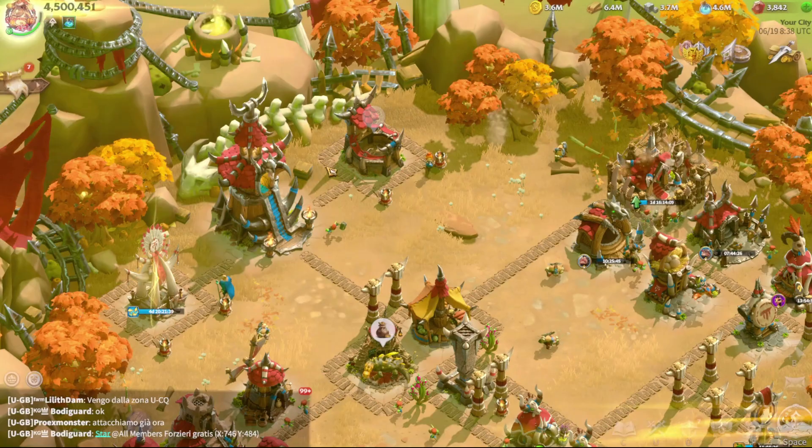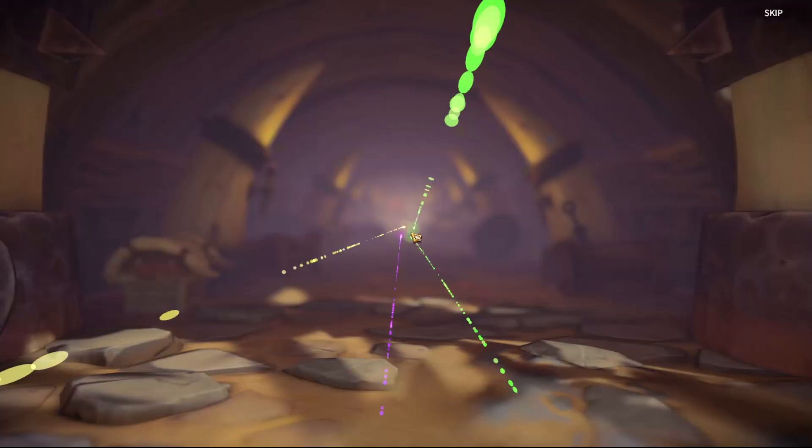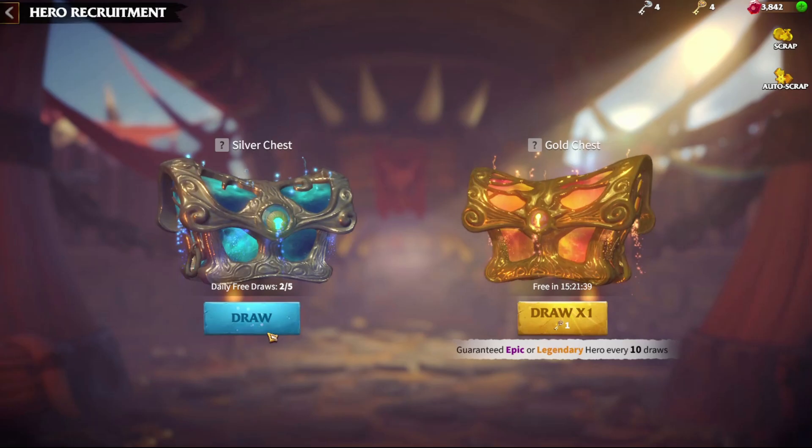The gold keys are great because with those you can go and unlock chests, get some nice heroes, get some nice artifacts, and level up your hero skills.